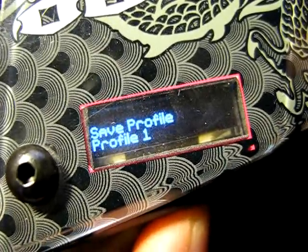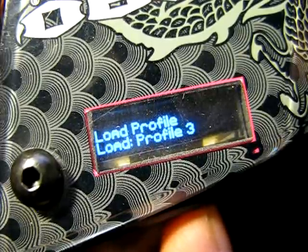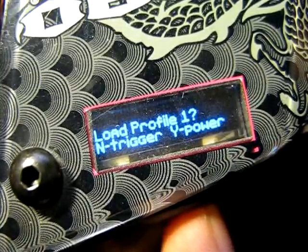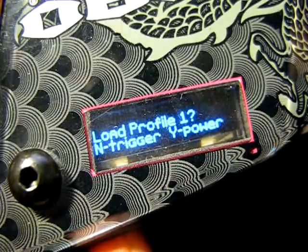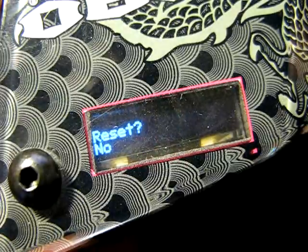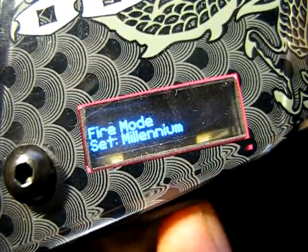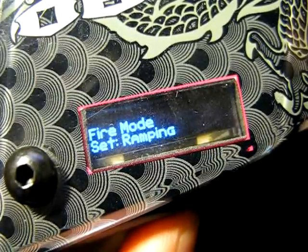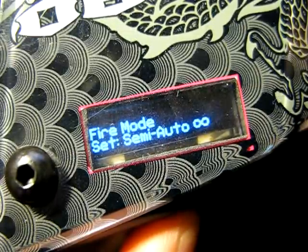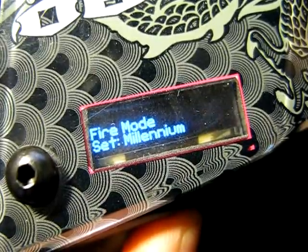You can save a profile or load a profile — there are three different profiles. To cycle through the modes, just tap your trigger. I have the firing modes: millennium, custom ramping, response, burst, full auto, semi auto, uncapped, PSP ramping, PSP burst, and Excel full auto, back to millennium.